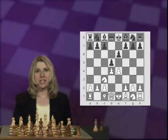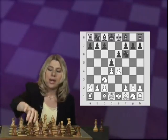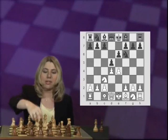We shall start out with variations arising after Nf6 and e5, which is called the Steinitz variation. After Nf6, White has two main choices: Bg5 and e5. Let's start with e5.